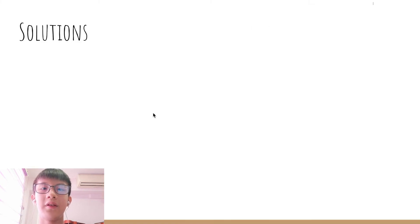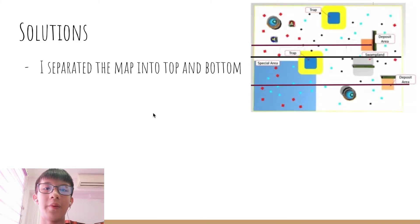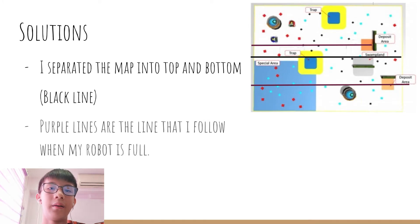Some solutions I came up with: I separated my bank into top and bottom, marked by a black line. Purple lines are the lines followed when my robot is full — these are imaginary lines. For example, when Y equals around 70, the robot will be at the bottom.